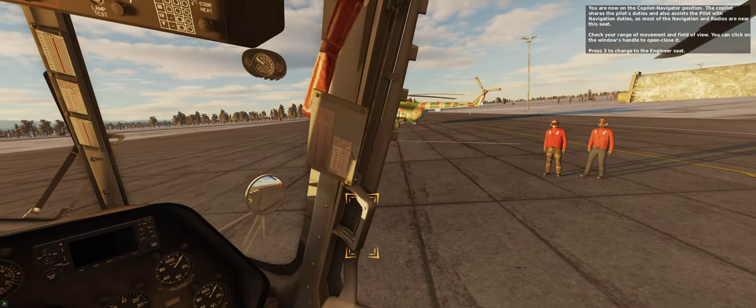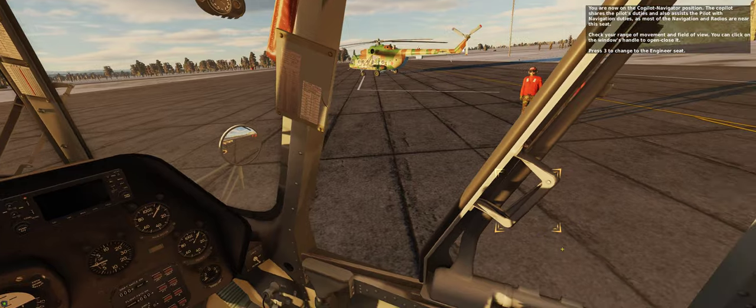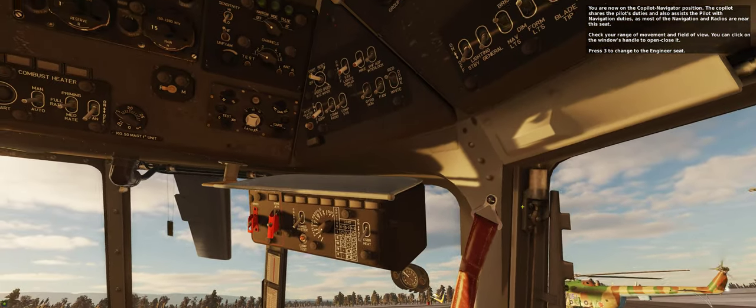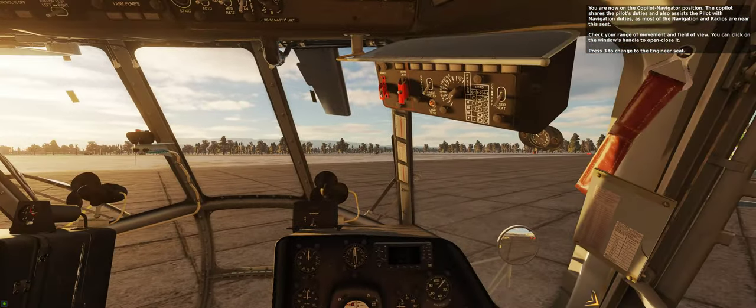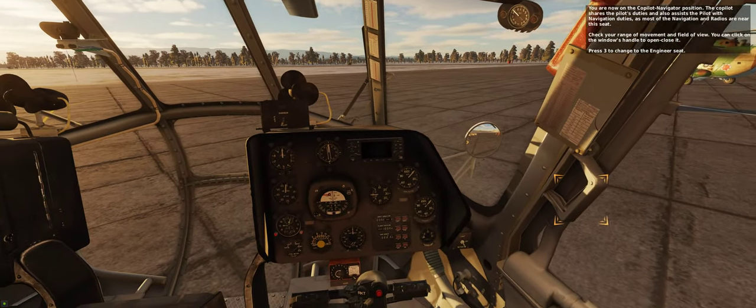You are now on the co-pilot navigator position. The co-pilot shares the pilot's duties and also assists the pilot with navigation duties, as most of the navigation and radios are near this seat. Check your range of movement and field of view. You can click on the window handle to open or close it. Press 3 to change to the engineer seat.